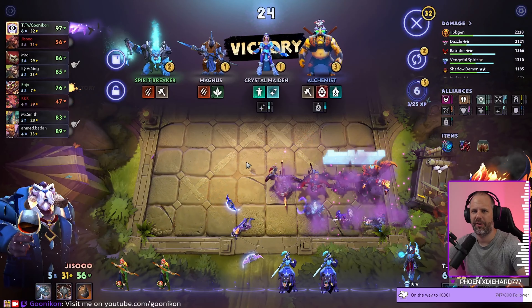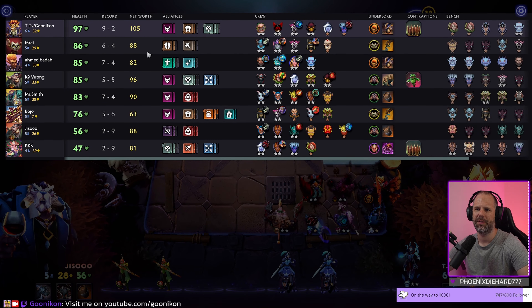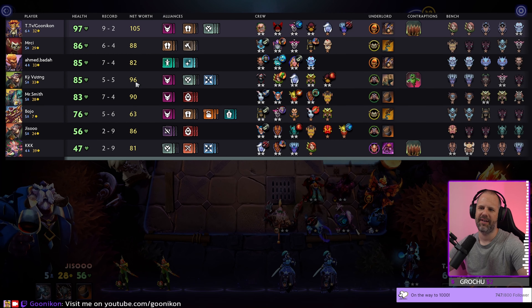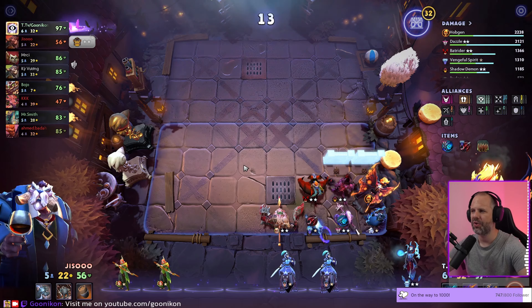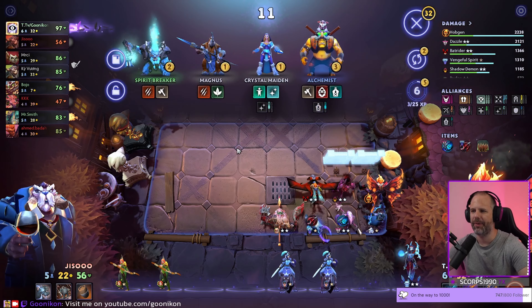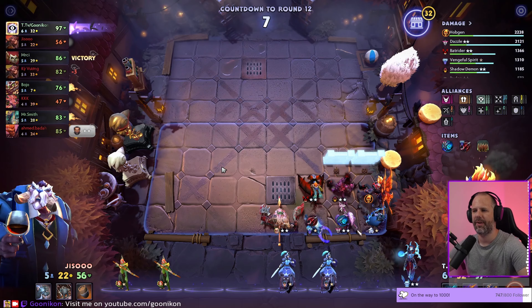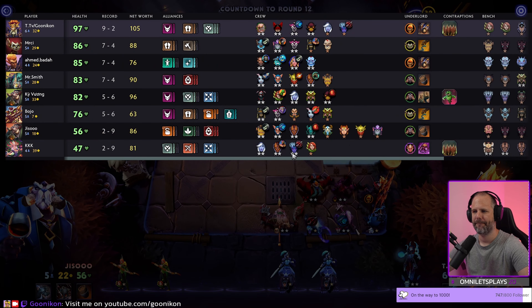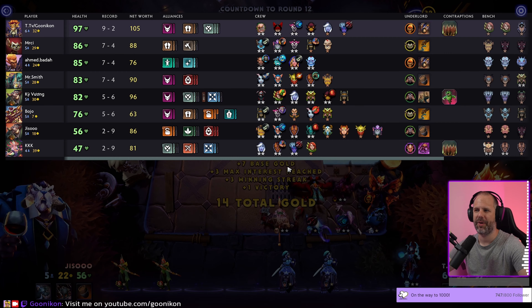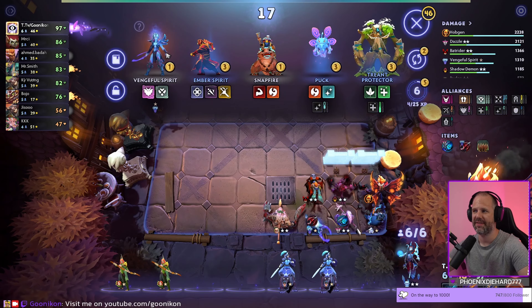One more win for another winning streak. Look at the gold — 105 gold against 96, so already nine gold more. That's the reason why winning streaks are so important in early game. Both winning streaks and losing streaks generate you gold, but that's very important.